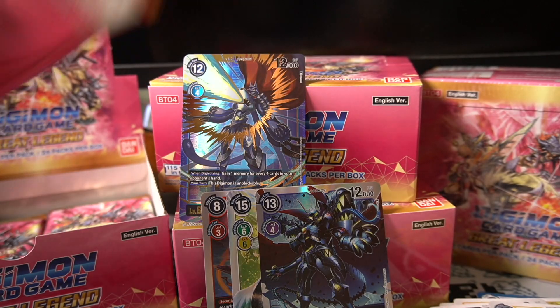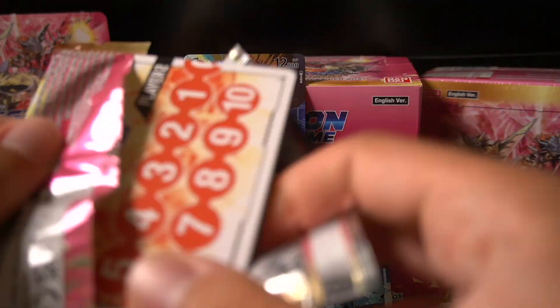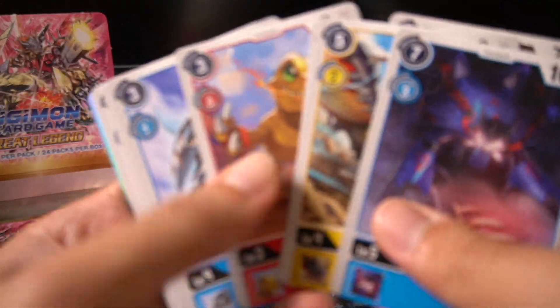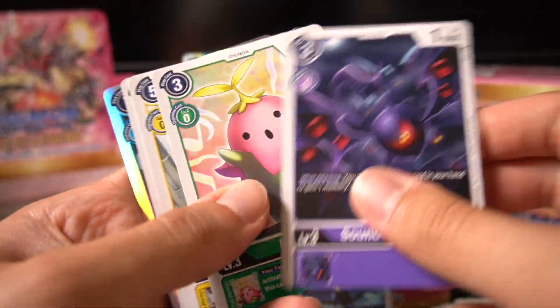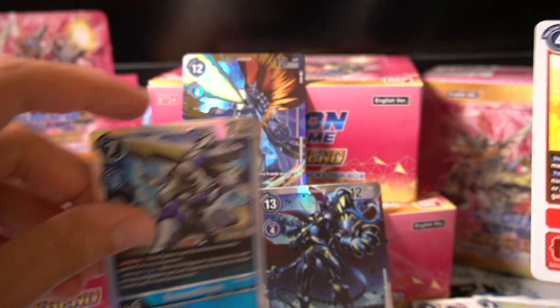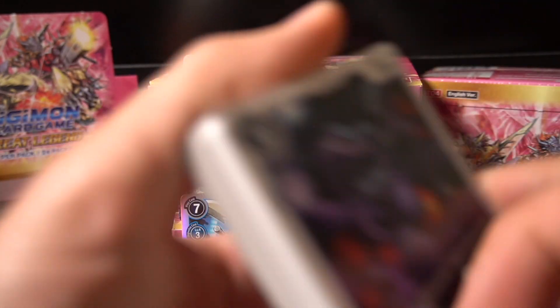Double rare pack — dark roar, dark roar. This could be an emote. Step it up, Digimon community. We got an SR here — please be red or yellow. No! It's another Beowulf. Beowulf has been haunting me a little bit, the blue stuff has been haunting me. Not gonna lie, just feeling a little bit haunted.